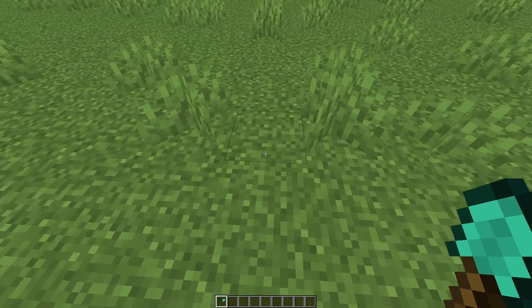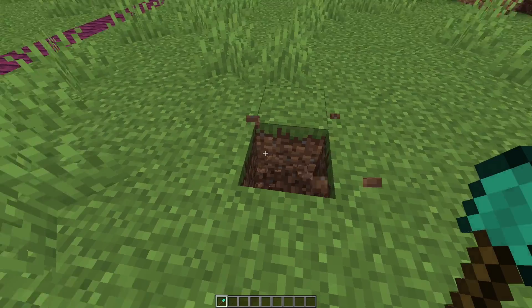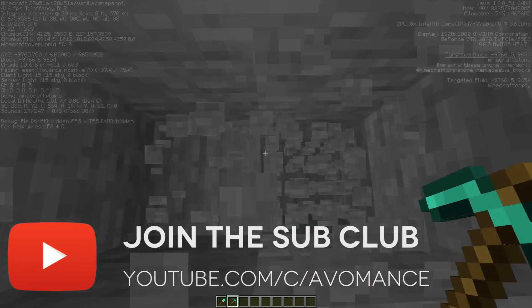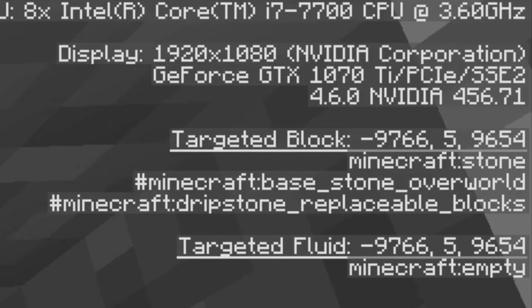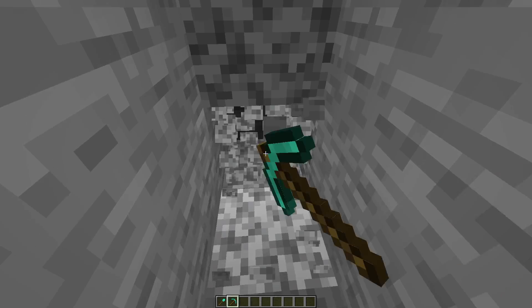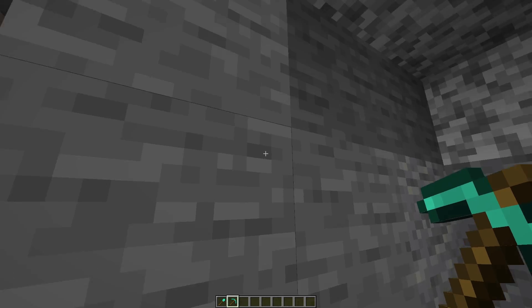Once you've identified your slime chunk — I've outlined mine in crimson wood planks — come to one of the corners, go out six blocks, then turn towards the center and come in seven blocks, and dig out that block. You are going to go straight down to Y level 5. You might want to dig it two wide and stand in the middle. Stop when the block you're looking at is at Y5 — you don't want to go any deeper because you'll get into bedrock trouble.